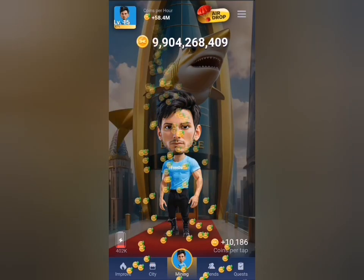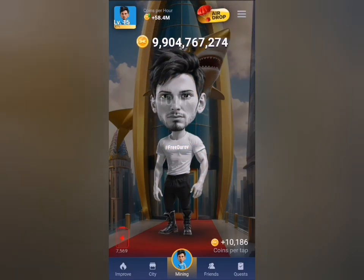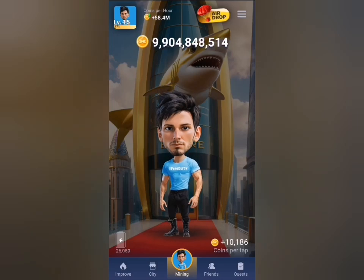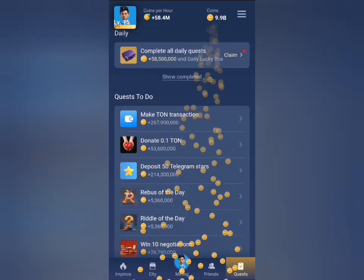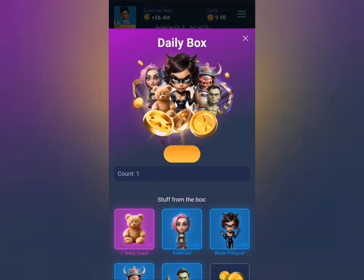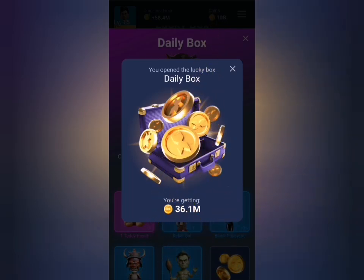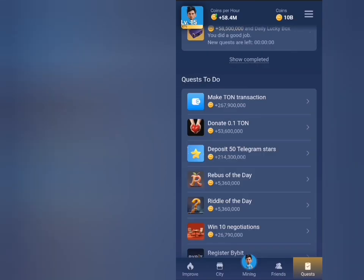I'll head back to the mining tab — I now have 9 billion coins, and in three hours I'll be close to 12 billion. Now let's head back to the quest tab for the redo and reboss of the day. Before that, I'm going to claim from my lucky box — I'll click on open box and I have 36 million. Now let's head back for redo and reboss of the day.